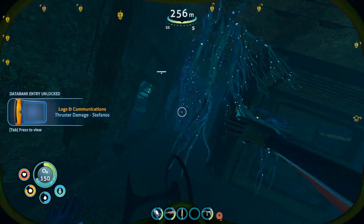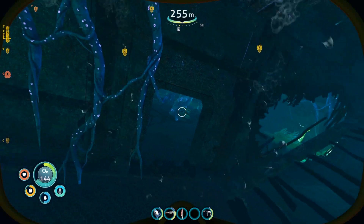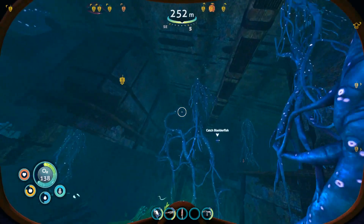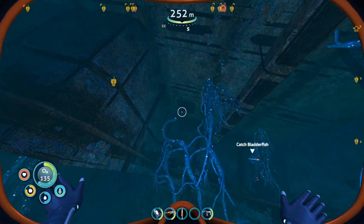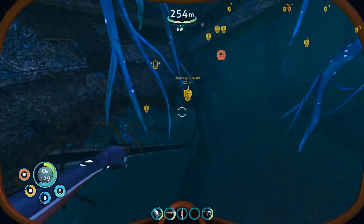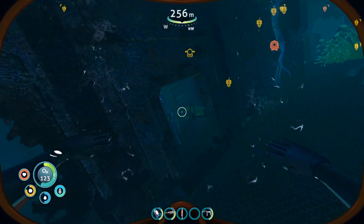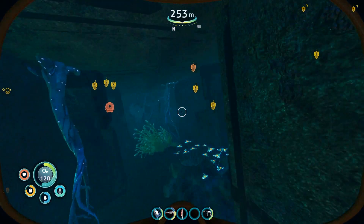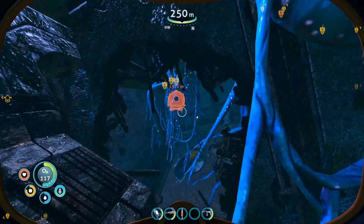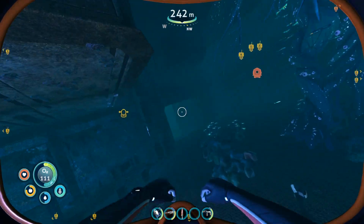To find the way out, go to the stairs through the broken place and you'll see a hatch in the ceiling — that's the hatch from the cockpit I showed you earlier. So you'd come through the hatch and see the stairs with the broken wall. This is the hallway where we found the three PDAs in the three bedrooms — two on one side, one on the other. Keep going to the end of the hall where the vines are, go through, up through the hole by the prawn suit, and back to your sea truck.